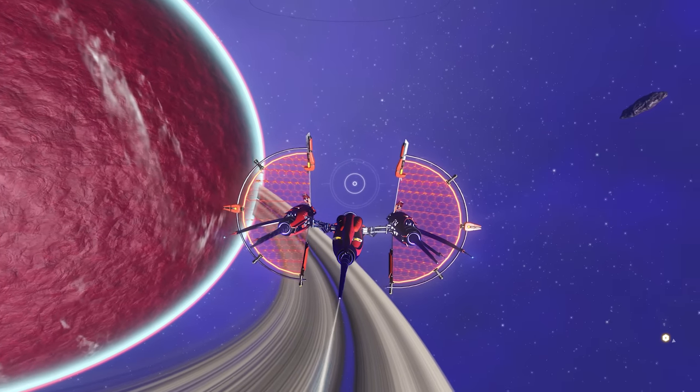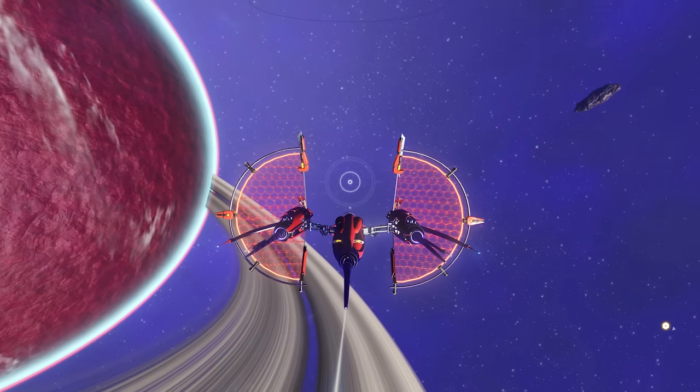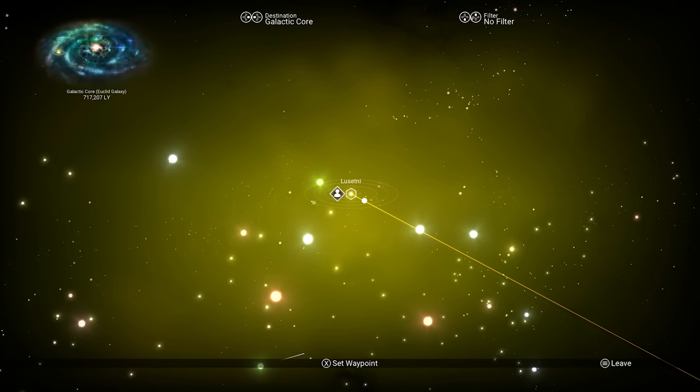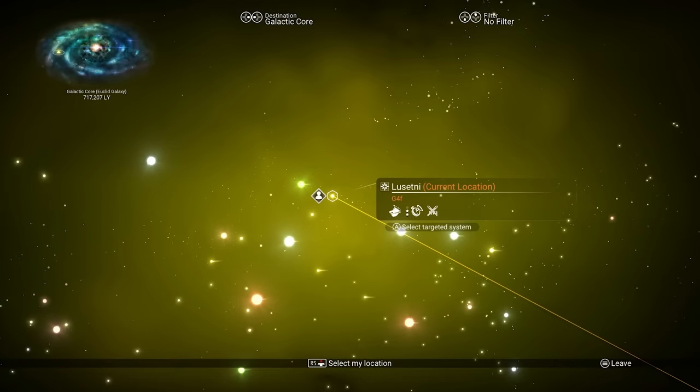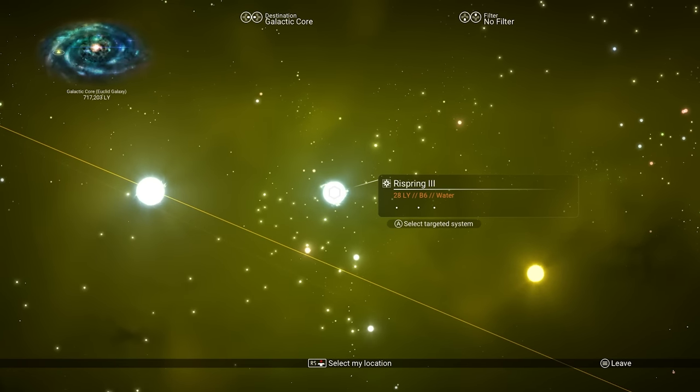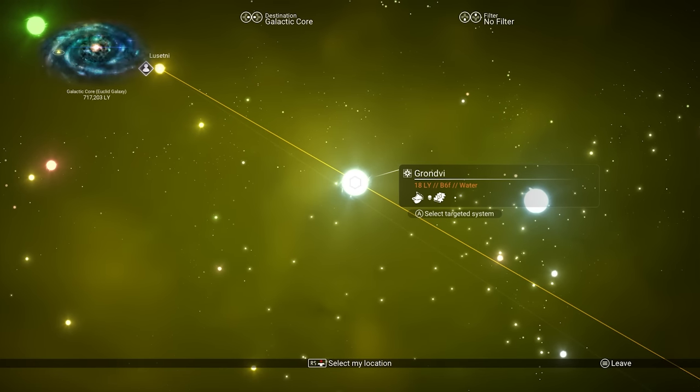Once you've done the three hours of playtime and warped five times, your next warp will always be a freighter battle — always, every single time — as long as you go to a system with a race in it. This one does not have a race at all, so if I go to this one it will not have a freighter in it.